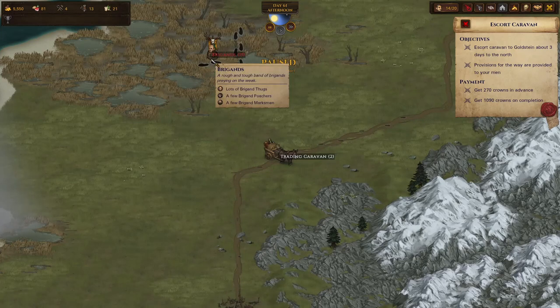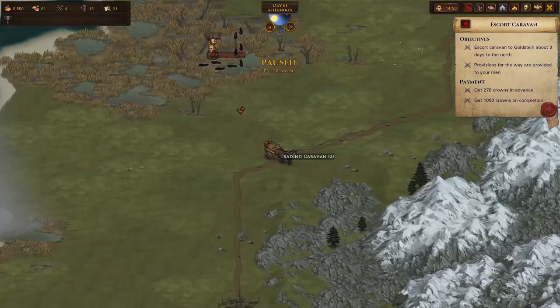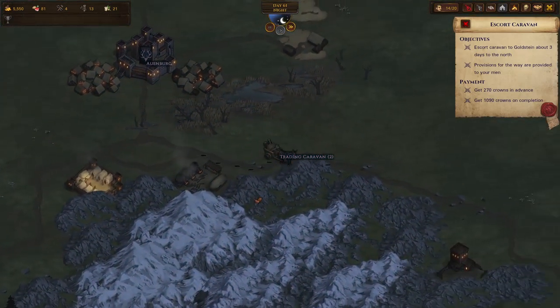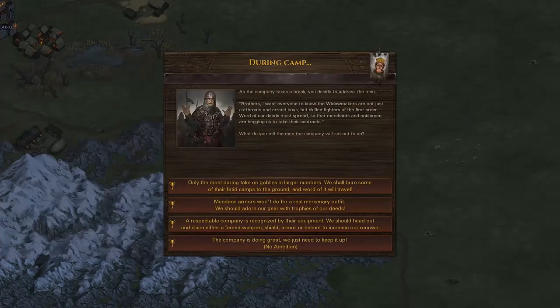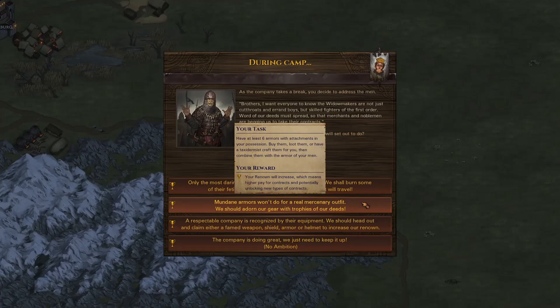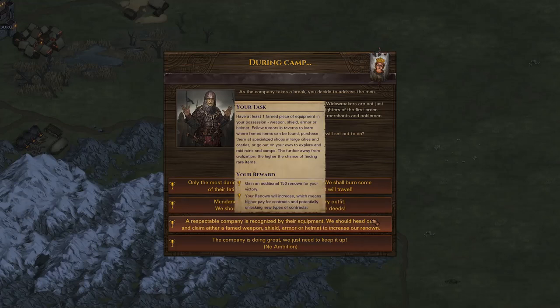Lots of thugs, poachers, and marksmen — 15, does that say 15 or 19? 15. Well if we come back through here we'll go searching for them. I definitely want to stop at Elvenberg because I think that's the place with a better chance of finding higher-tiered brothers. Goblins. We only have one of those. And this one means we need to go out into the wild and start hunting down some famed weapons.